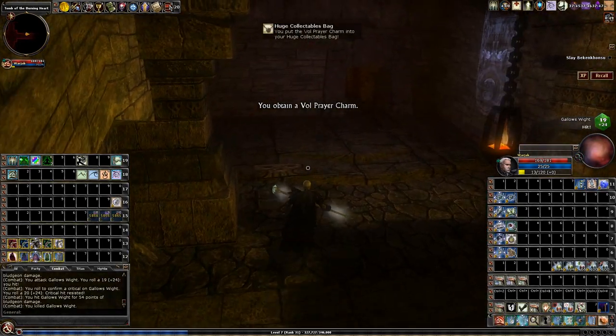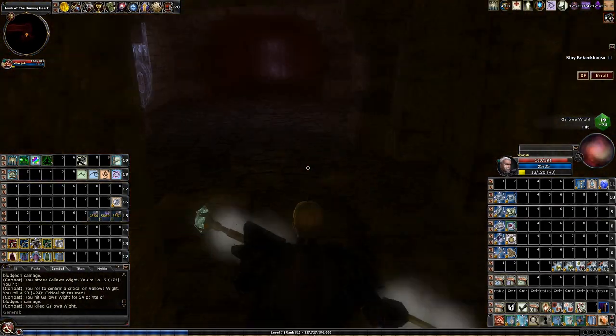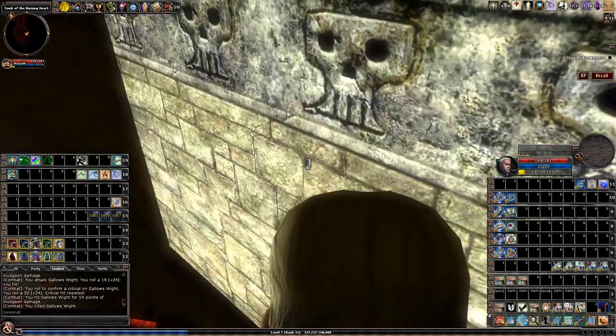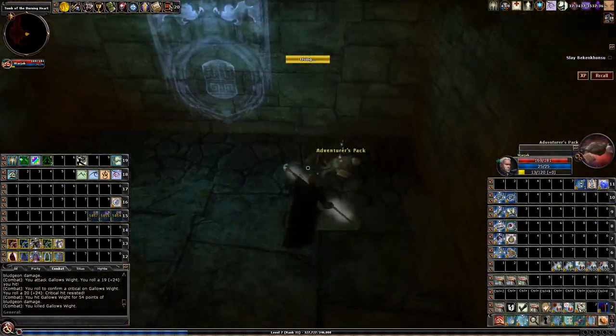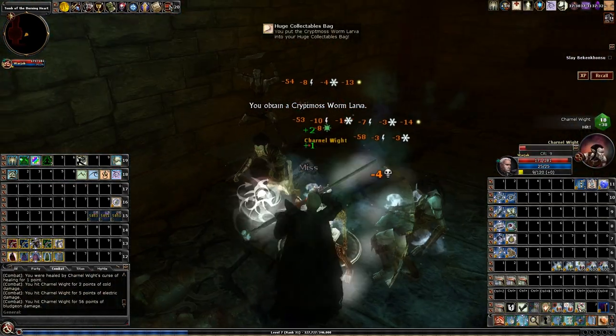Anyways, here I'm heading into the right side. It's basically a mirror of the other side — give or take, it's not exactly the same but the same concept. Here you can see again on the map those little roundish, square-ish kind of shaped rooms with hidden doors on both sides.